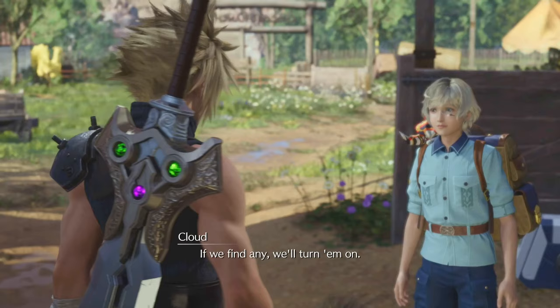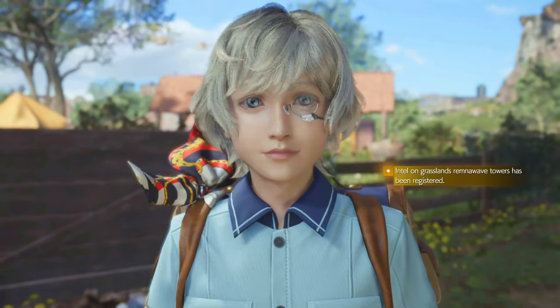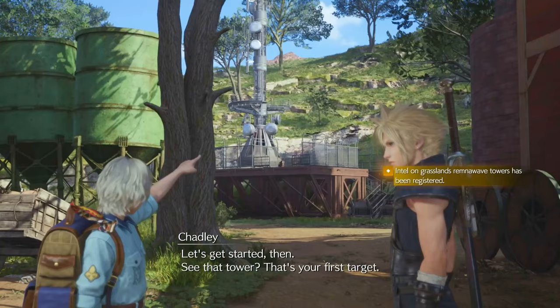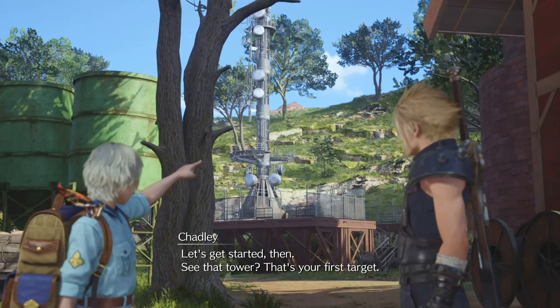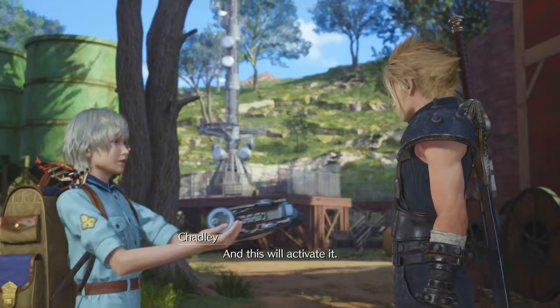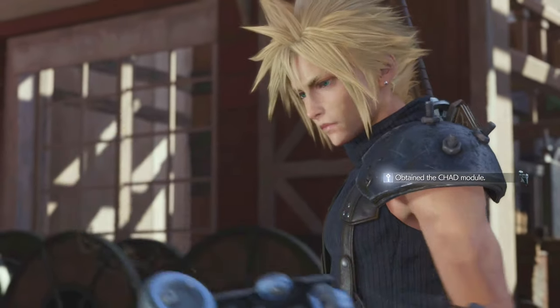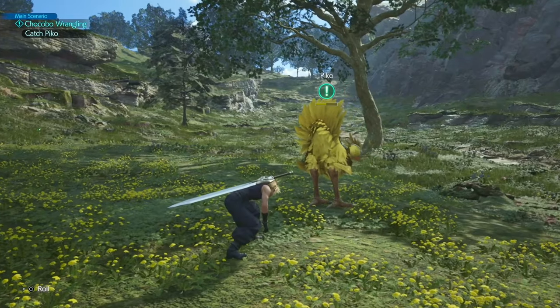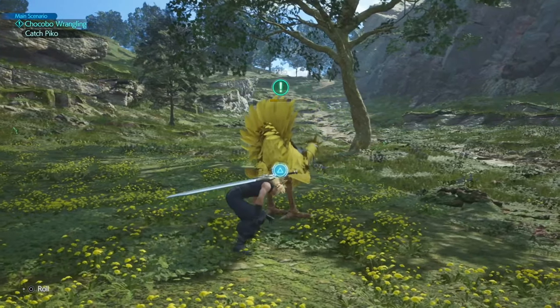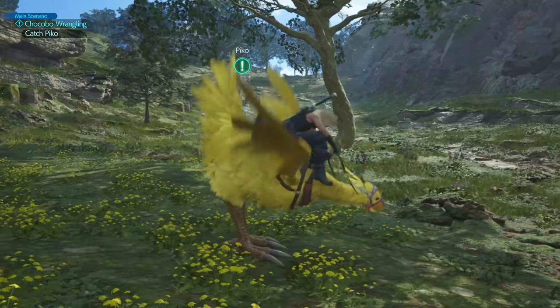Now you can fight him straight away, but Titan will be at his strongest and probably make mincemeat of your squad. Plus, the material you get will be his weakest form. You can lower his power and raise the level of his material by finding divine intel in the grasslands area. First, do the Chocobo mission so you can travel around the grasslands quickly and find these places easier.